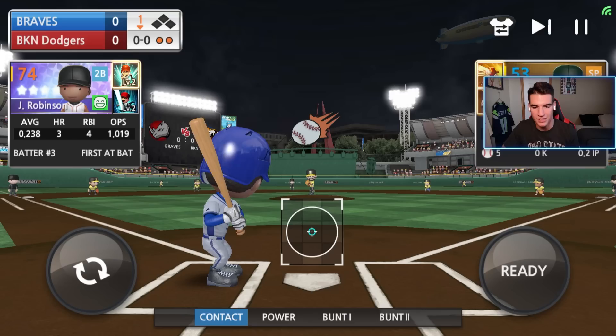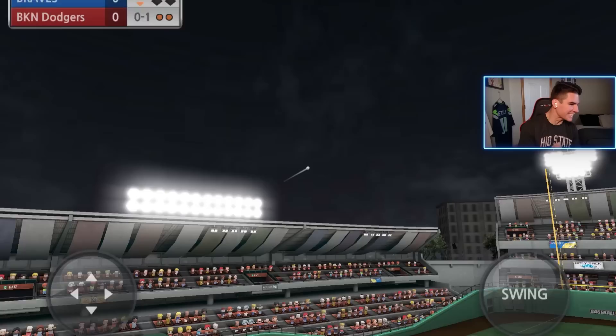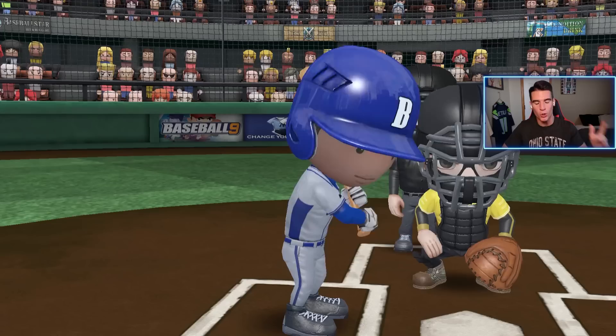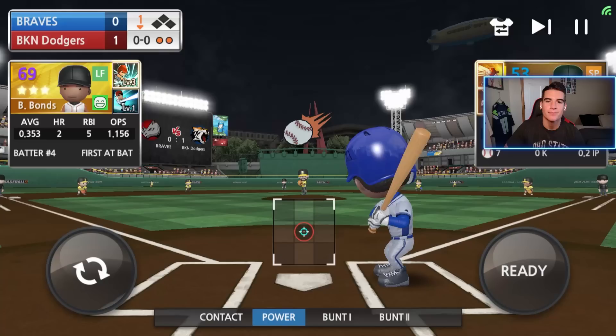This is Jackie Robinson's first at-bat as a platinum. Can we go yard? That would be sick. He's not done well in the postseason, but we're going to change it around right here. Come on, let's go! He gave me the fastball. That might be the furthest home run I've ever hit - just kidding, it was a little bit shorter. First at-bat for Robinson as a platinum - he threw the fastball, I don't know why you would do that. 1-0 baby. That's a good way to start, Jackie.